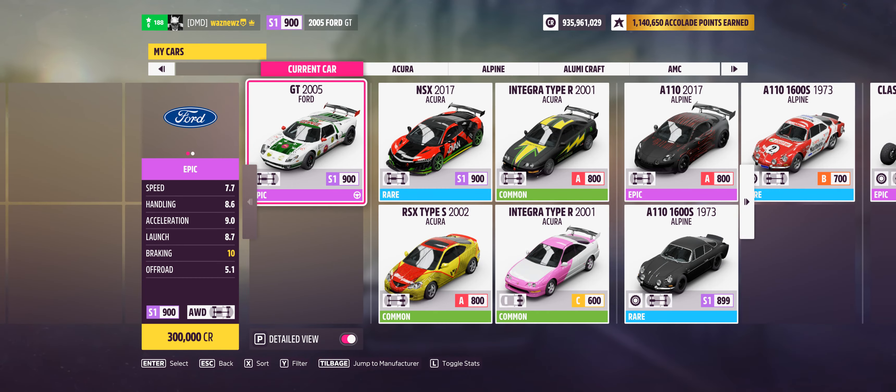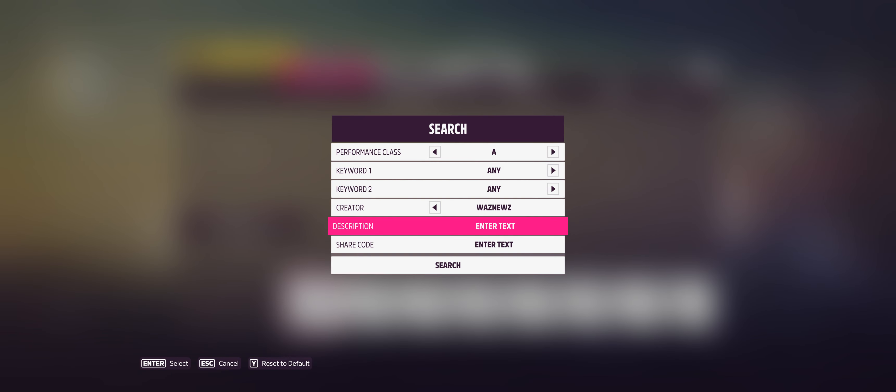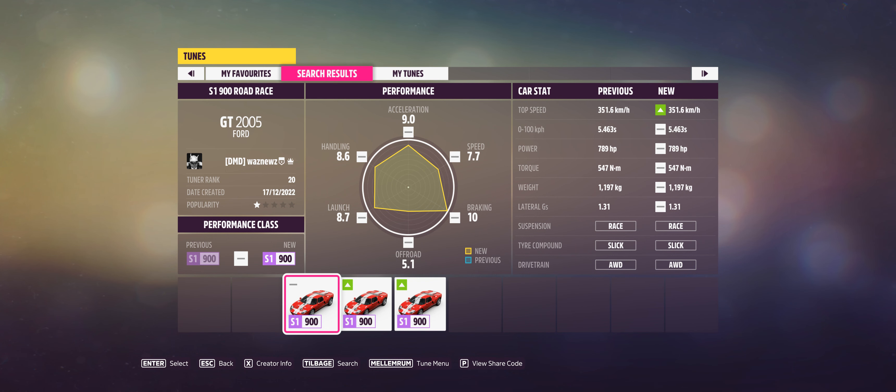Anyway, the car I was using was the 05-4TT and the tune I was using was this one — 477-765-304. But it's not really about the tune, it's more about the blueprint.